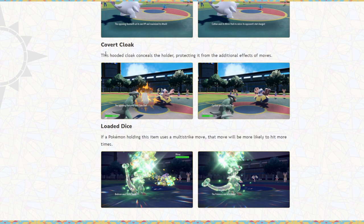So the Covert Cloak — this hooded cloak conceals the user, protecting it from the additional effects of moves. What that means is: if an opponent goes for Thunder Wave or Spore, you're still going to get paralyzed or put to sleep. But if they go for Thunder Punch, you're never going to get paralyzed. Ice Punch or Ice Beam — you're never going to get frozen. Rock Slide will never flinch you. This is a super important item for hax reduction, but more importantly, the primary function shown is a Hariyama using Fake Out and this Pokemon never flinches.